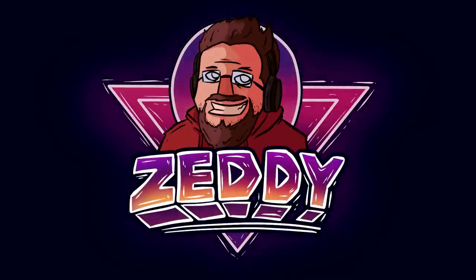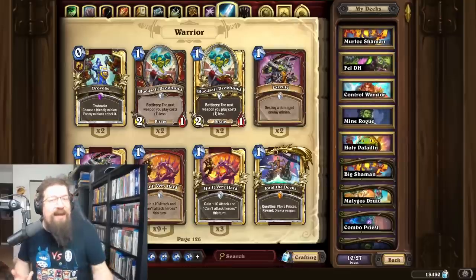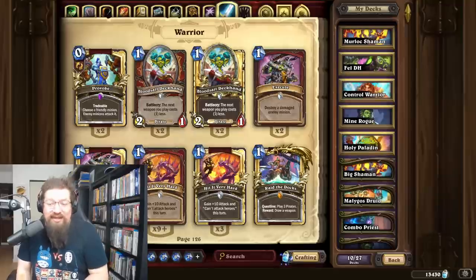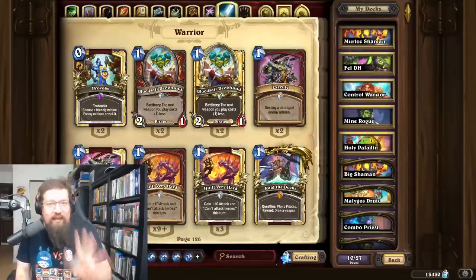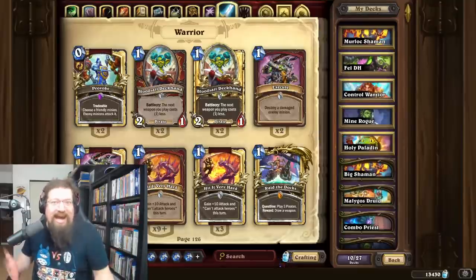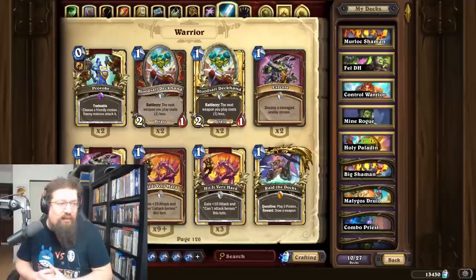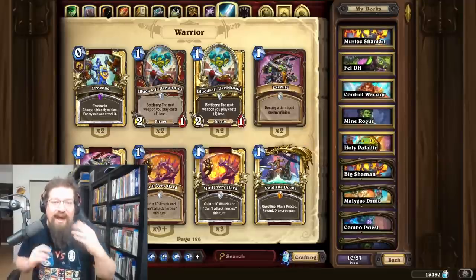Let's get salty everyone, Zeddy here again today with a brand new video. The mini set's been out for a few days, the bugs have mostly been fixed in terms of the ones that were breaking the game on cards. I thought I would go over five decks in both standard and wild that you can play and realistically expect to have some success with, whether it's getting to gold for the first time, platinum, diamond, or even legend. It's always important to craft at your own risk — things can change and it's very early on.